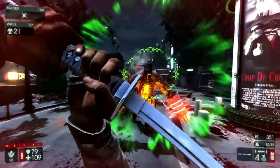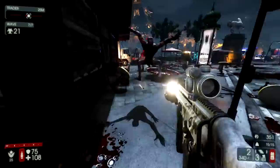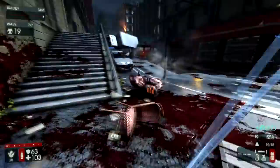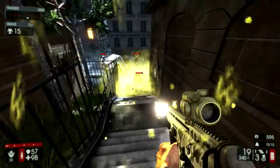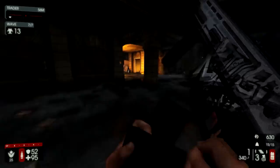Here's our Flesh Pound. Open up on him, parry to reduce damage, then open up again. Remember your grenades are explosive, and Flesh Pounds are weak to explosive damage. Take advantage of that, then just decapitate him with the Katana for style points.